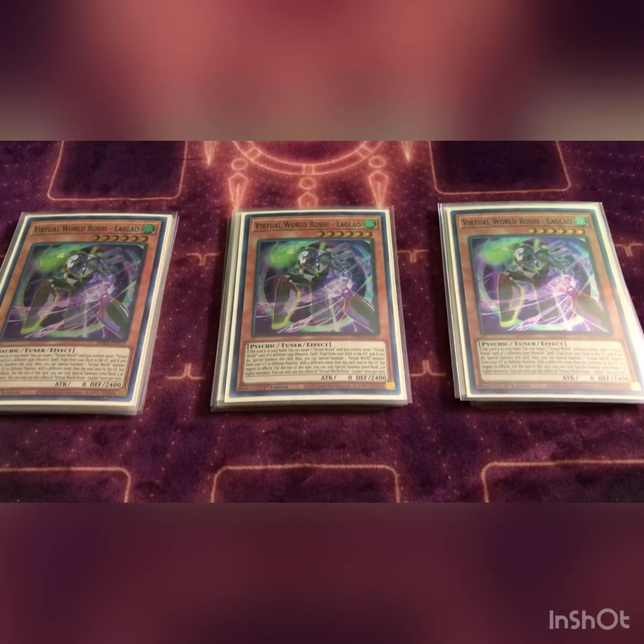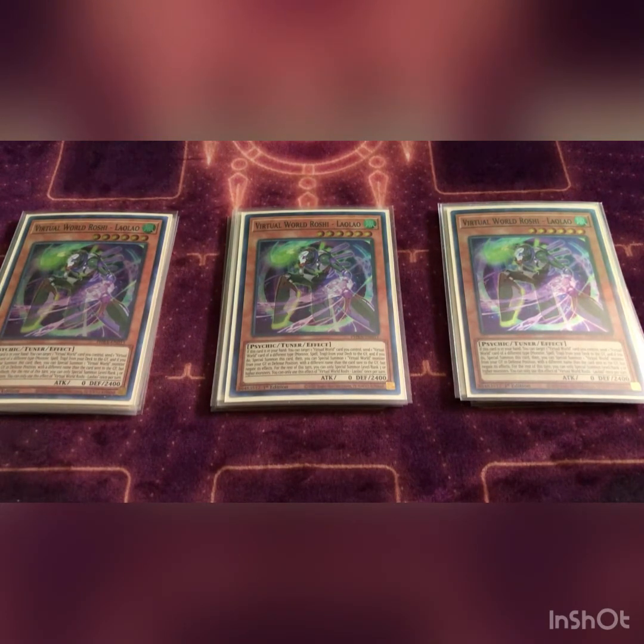Next we play three Lalau. Basically target one virtual world card you control, send one that's a different type from the deck to the graveyard, special summon this card. If you special summon it, you can special summon one virtual monster from the graveyard — as long as it wasn't the one you sent. It's always good to bring back a monster to link climb, synchro, or whatever play you have in mind.